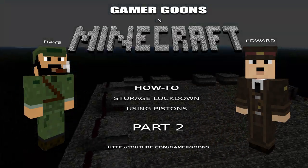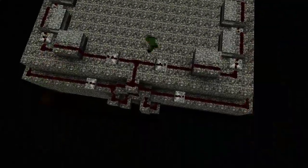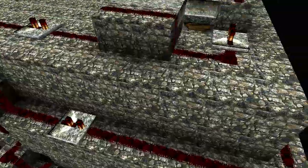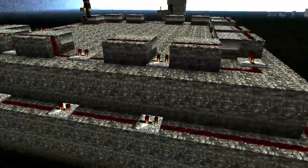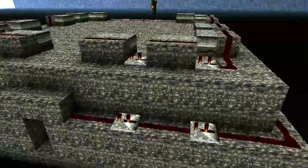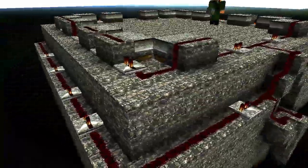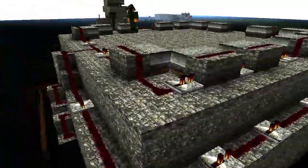From the top you can see the circuit begins here and splits off in two different directions that wrap around the entire top portion of the storage room where the pistons are. I've put repeaters here, each given a delay of one so they don't fire off at the same time. These repeaters help compensate for server lag — on multiplayer servers, doing things too fast can cause circuits to break because of the lag.